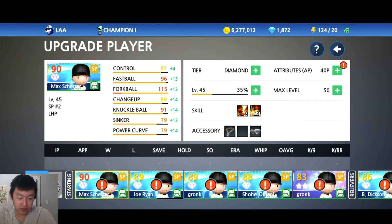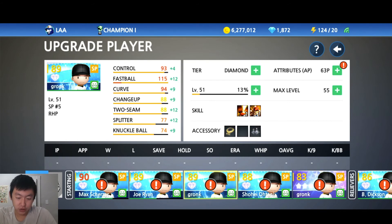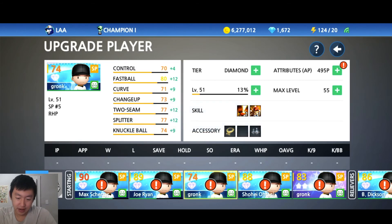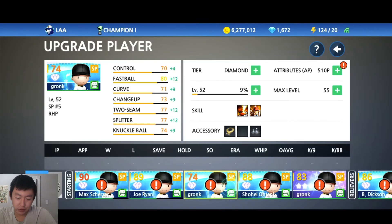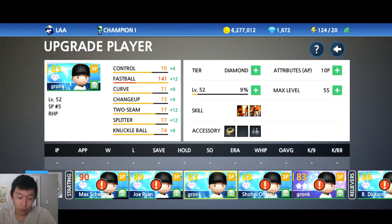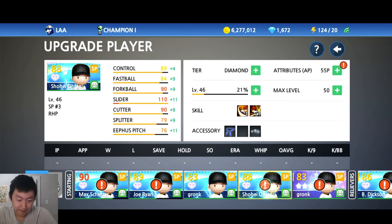On to the pitching side of things now — Scherzer. We're going to reset some guys and go all in on a couple of attributes. Who is my fastball guy? I think Gronk. Gronk has 115 fastball. So we are going to reset all his stats and go all in on fastball. 510 points to spend, and 80 fastball base. What's it going to be after? Hopefully in the 120s. 129... 141 fastball! How fast is that — like 120 mile-an-hour fastballs? That's going to be crazy. We have to put in control for the rest so he has some control in his pitches.